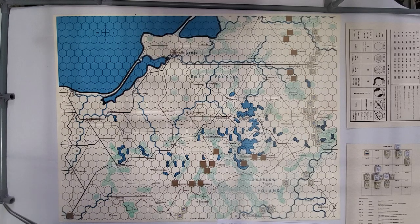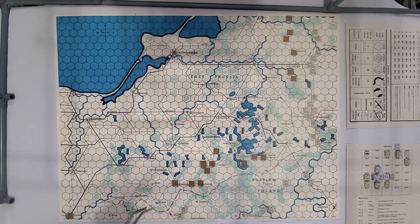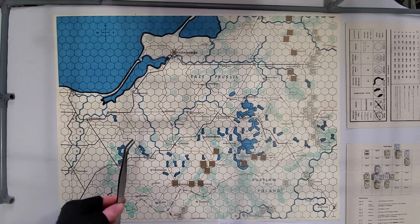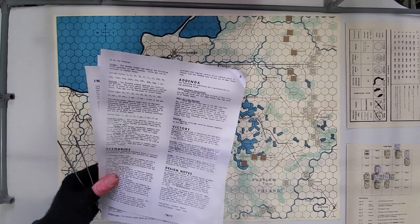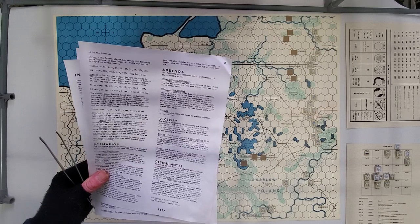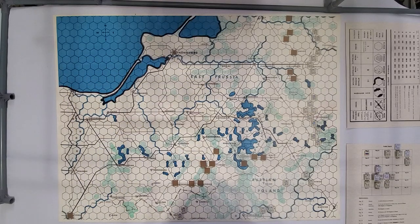I'm hoping at least at bare minimum I can get the Russian move done here, and I think there's probably going to be some combat as well. I'm at 0.5 magnification so I can get the whole map in, and I'll zoom in once we get to a specific spot. There are a couple of things I forgot to mention — one of them is in the errata or addenda as they call it. This is really important: German units may not move outside of East Prussia for the first 10 game turns — that's a third of the game — though they may move onto border hexes.